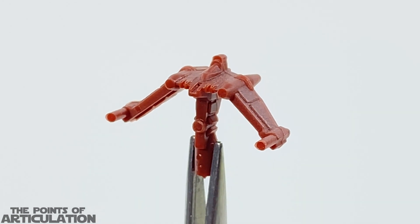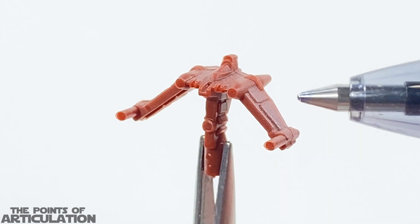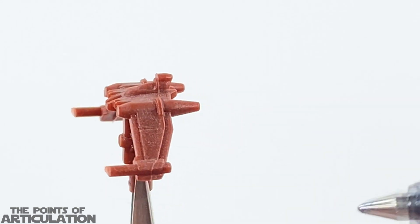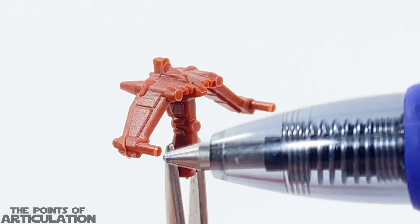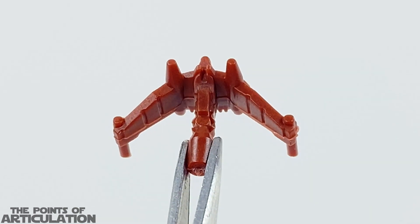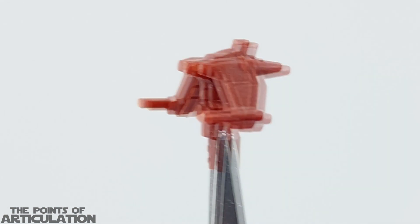Here we have the V19 Turret Starfighter close up — this is very small, maybe a quarter of an inch at most, and yes, I'm using a tweezer to hold it up and a pen to point out the major details. We have our cockpit, main body, engine intakes, thrust nozzles in the back, a dorsal wing with another engine, side wings, and laser cannons. Turning it to the aft you can see a lot of detailing. On the top there's some beautiful molding — for the size, this came out really good. I've seen people paint these and they look amazing.